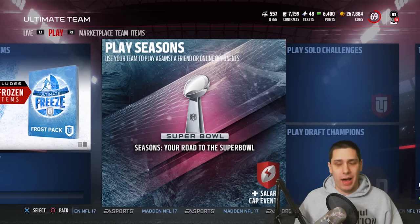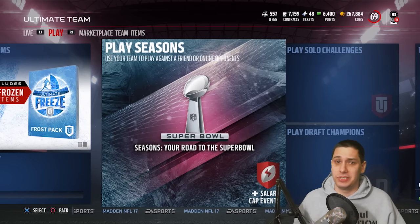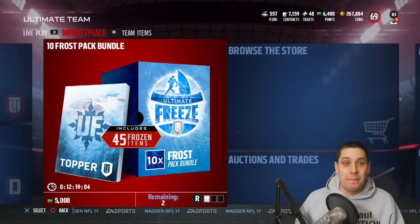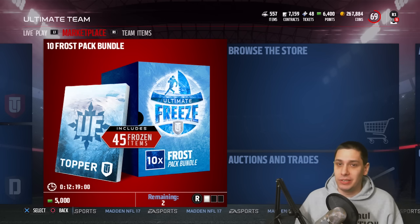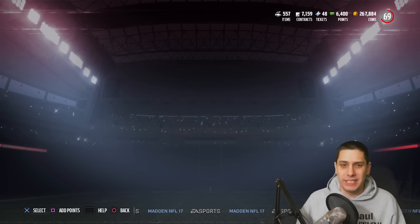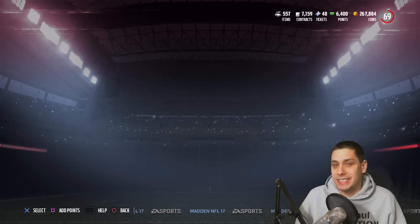We're talking about ghost players. We're talking about out-of-position players that are just absurd, like Terrell Pryor — that card looks insane. What we're going to be doing today is open up this 10 Frozen Pack bundle, which is also going to give us a topper. I believe the total is like 45 Frozen items or so.